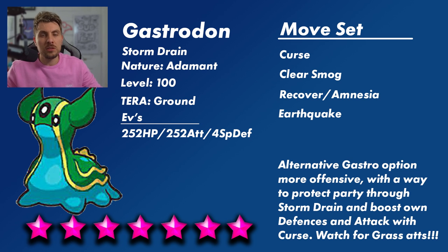There's also a more physical Gastrodon build using the move Curse, with the moveset of Curse, Clear Smog, Recover or Amnesia, and Earthquake. If you go Amnesia, you'll need a Shell Bell or Recover item. Adamant nature, Ground Tera type, with EVs of 252 HP, 252 Attack, and 4 Special Defense. Again, be very careful around any Grass-type attacks — if Greninja has those, Gastrodon falls out of favor. Gastrodon overall is a great supporting option, especially for online play.